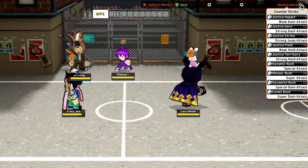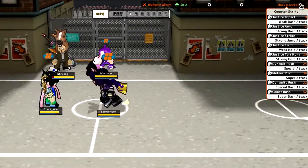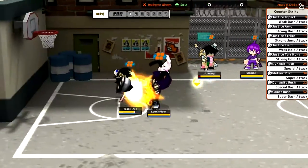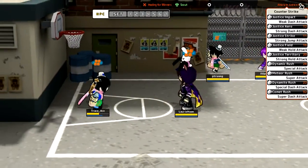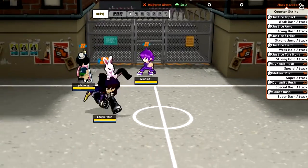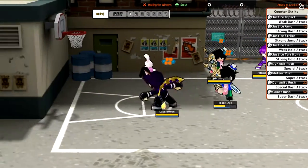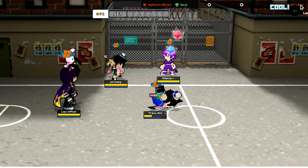Let's start with the first attacks. The weak dash attack is Justice Impact — that was the night gear one, the little kick with the step attack. But the run one is throwing your palm out in a heroic way with your cape going ballistic behind you, like that. Strong dash attack: Justice Arrow — an uppercut, which can probably combo into other stuff as well.